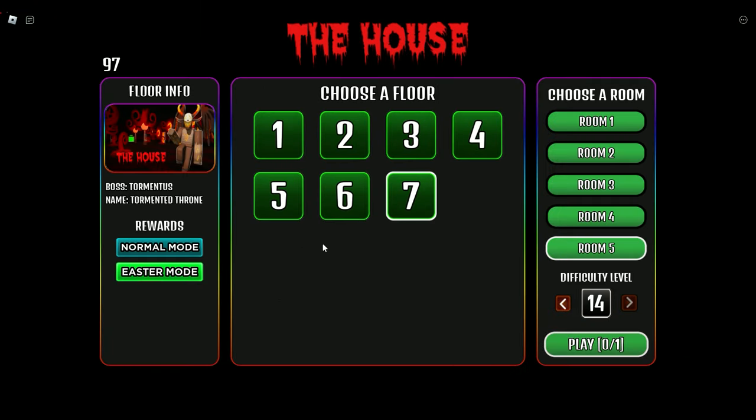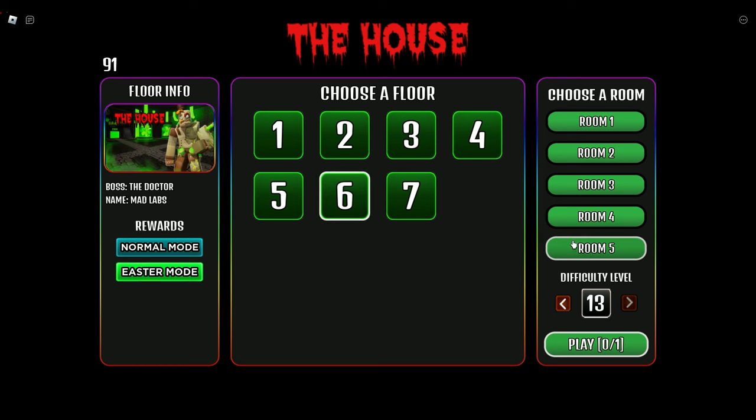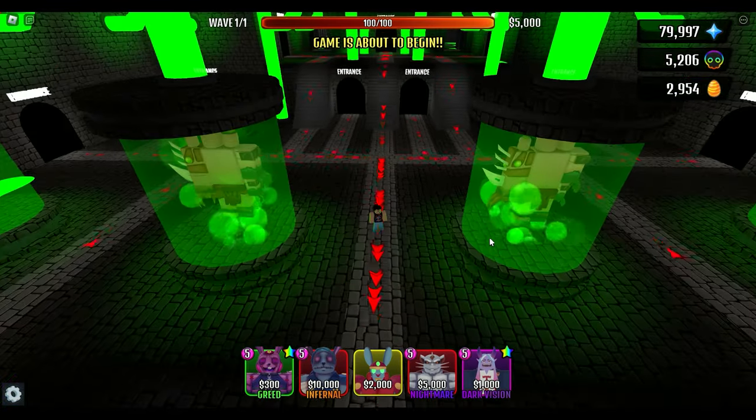We're going to go play floor six next. Should we do room one? Maybe we should try room five — let's try room five just for the heck of it. We'll leave the difficulty at level 13. Just as a heads up, I know that I can beat room one on this floor, so that's not even an issue.